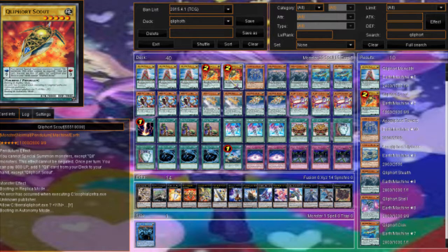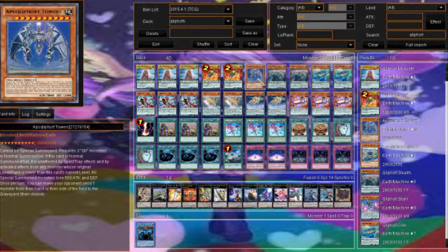Scout just got semi-limited — it lets you search for any Cleffort card by paying 800 life points. Towers: when he first came out everyone thought he'd be the boss monster, but some people don't even run him. He is unaffected by spell and trap card effects and by the activated effects of any monster whose original level or rank is lower than this card — so he's only affected by level 10, 11s, and 12s, not level 9 and lower.